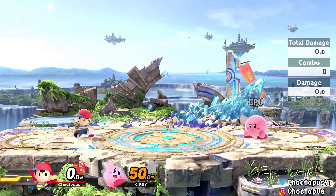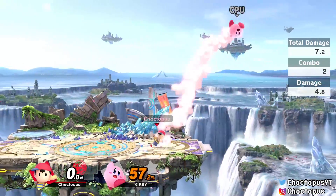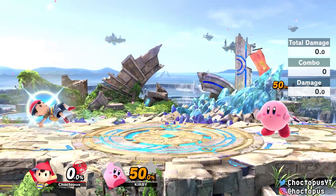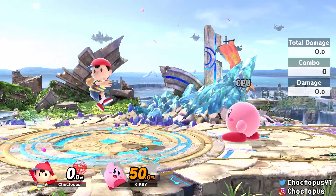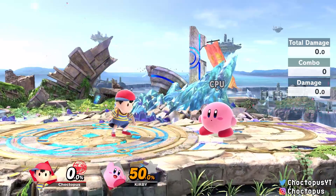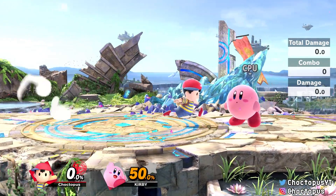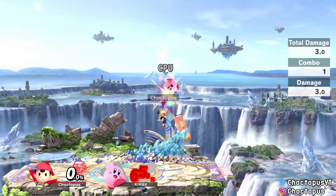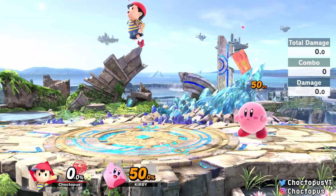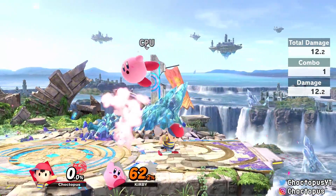Ness's down air is a spike. You can short hop into it to deal overhead damage, or use it off-stage to spike opponents. Overall his air game is great, but the two attacks you'll use most are nair and fair. Don't discount the up air for juggling at higher percents, the back air for kills, and the spike which is always nice to have in a kit.